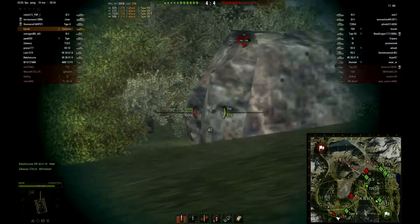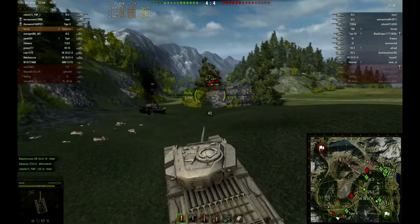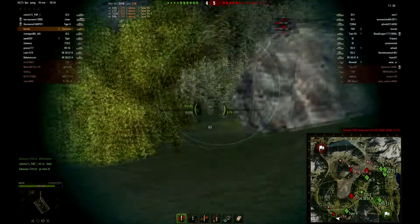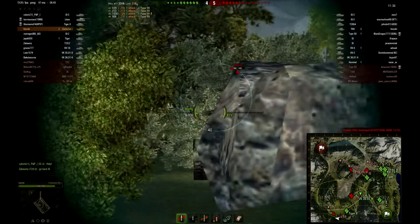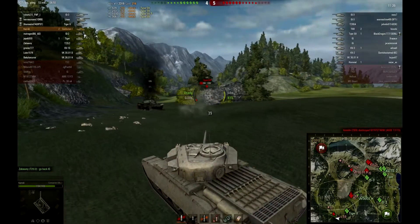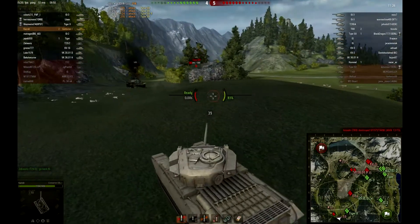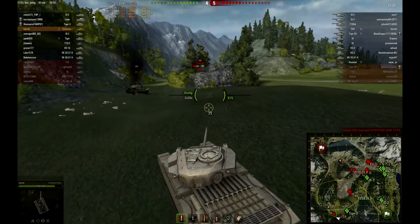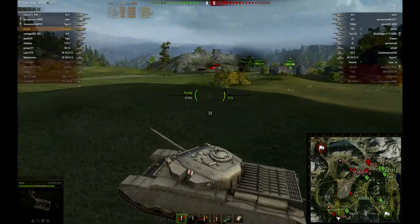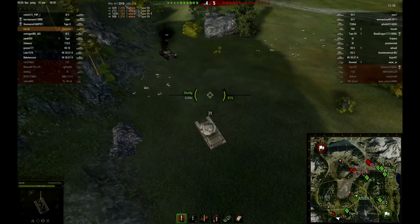He's quite low on health but he has enough to withstand two of my shots — he'll withstand one and be very close to dying on the second. So I'm taking my aim carefully. I track him so the Tiger II maybe can do something about him. I'm waiting, but the Tiger II seems to not have a shot — oh no, he does, but he's aiming for his turret, which is a donkey decision.